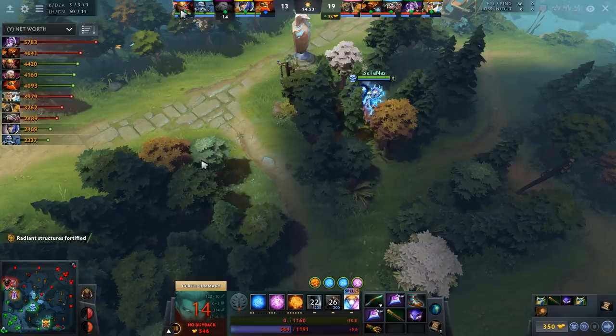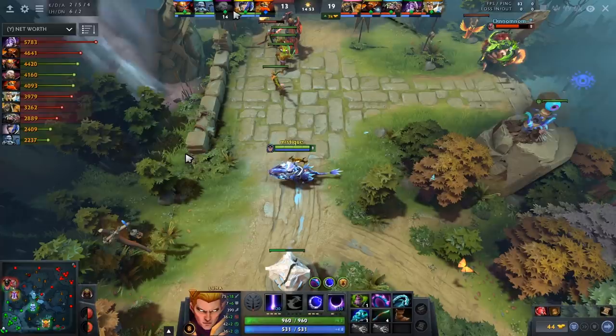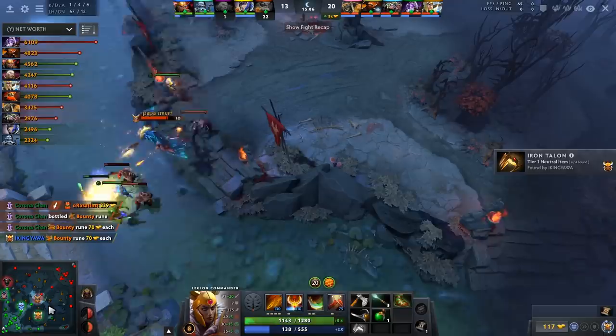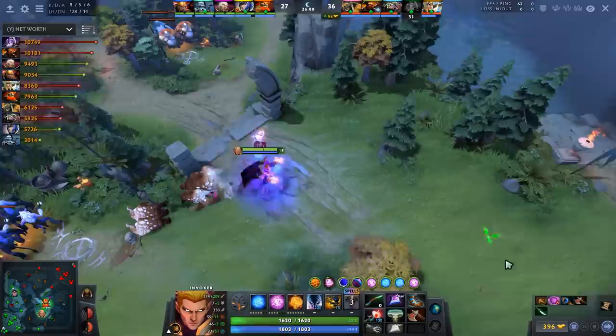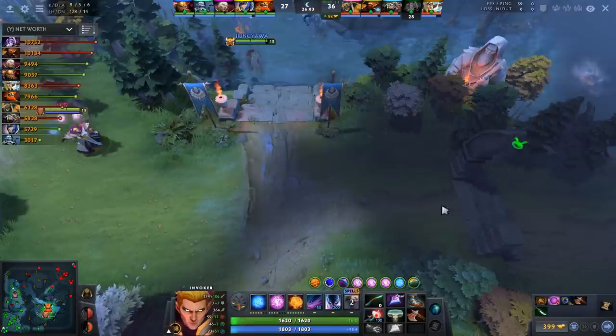Before moving to the later stages: look at his team comp. Does the Invoker need to solo carry? He has a Mars core, a Legion core — two heroes that scale fine — plus a Luna support who also scales. He could go Wex and make plays. They have spear and duel for disables, so Exhort is fine, but I wish he'd try to enable teammates instead of solo-killing mid when falling behind. That playstyle works when ahead, not when behind.